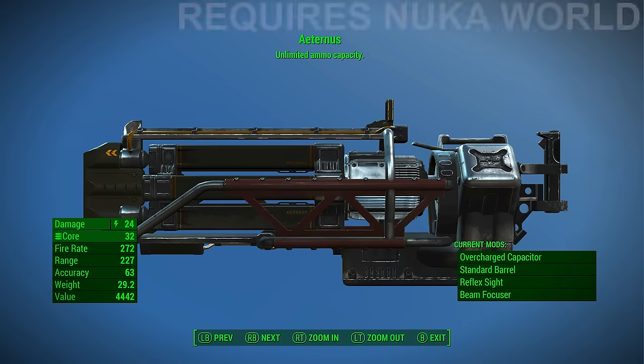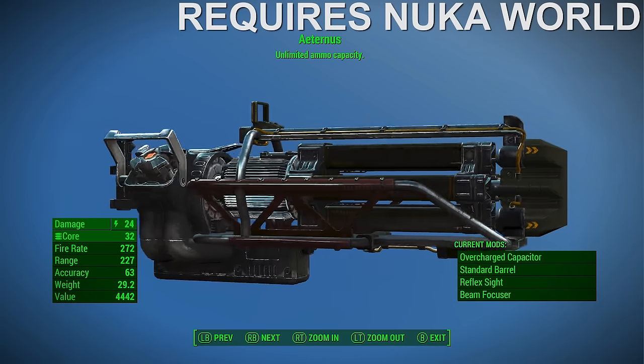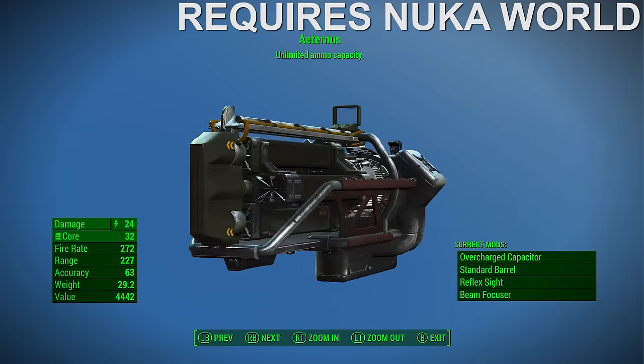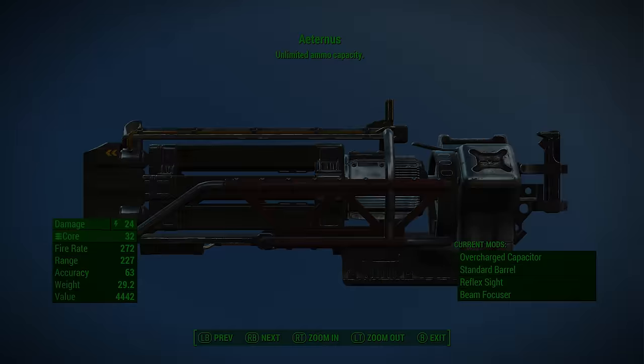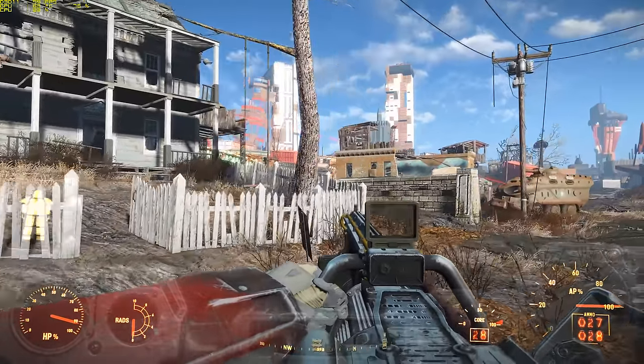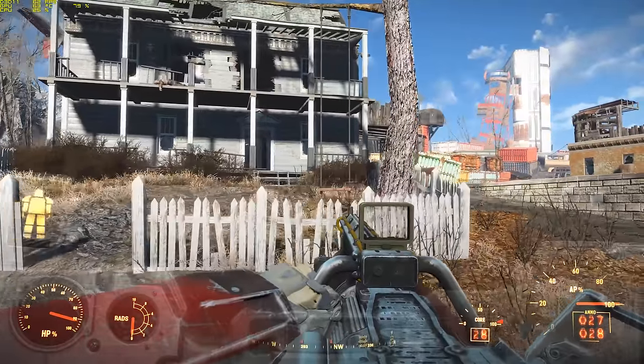Number 3: the Aeternos Gatling Laser. The Aeternos is a unique Gatling Laser added with the Nuka World DLC, obtained during the Amoral Combat quest from one of the challengers known as the Rogue Knight. Upon defeating the Rogue Knight, you'll get access to this weapon to use during combat.